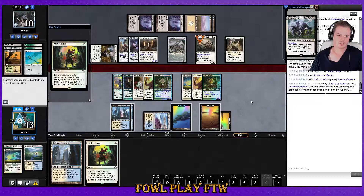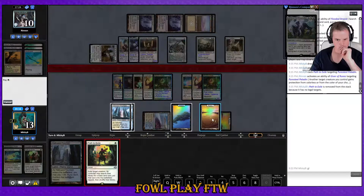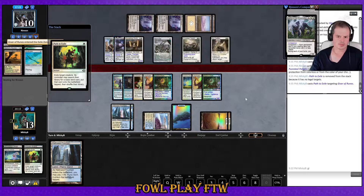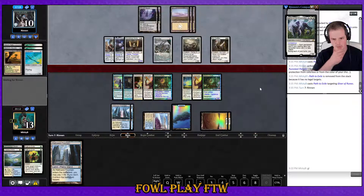I don't know why they haven't been giving their creatures protection and just attacking for the win. I probably should have killed Giver with the first Path and held up on the second one. I misplayed that really badly. Still Sigarda's Aid — that's pretty scary. Now the Colossus Hammer is going hard on damage this time.